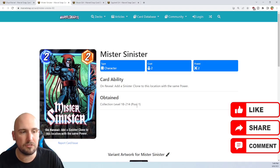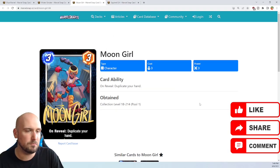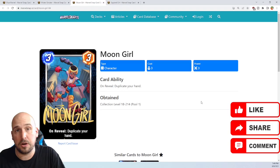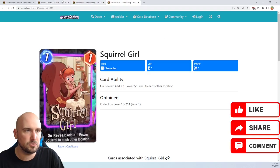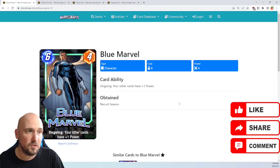Mr. Sinister adds a copy of himself. Squirrel Girl is one of the best ones — she's a one-drop for one that adds a one-power squirrel to each location, so she'll fill up your board pretty quickly. You can pair both with Moon Girl, who on reveal duplicates your hand, so you'll be able to drop two Squirrel Girls, two Mr. Sinisters, and essentially fill up all locations.